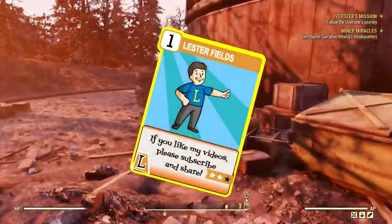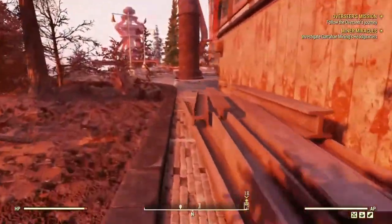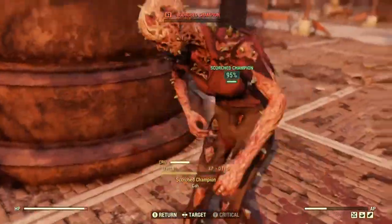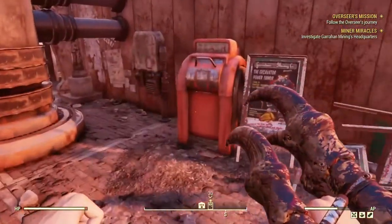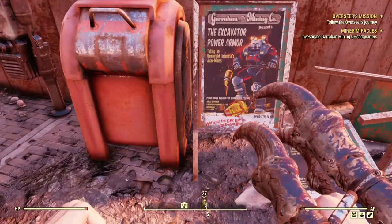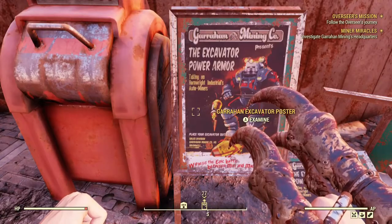Hi there, Lesterfields here. Months ago, I had spied a poster for Excavator Power Armor and thought to investigate it further. Well, life and Scorch Beasts got in the way, and I found myself doing other things. But recently, I was scouting near Garahan Mining Headquarters and found another poster for that unique-looking Power Armor. And so, I decided to make time to investigate this time.